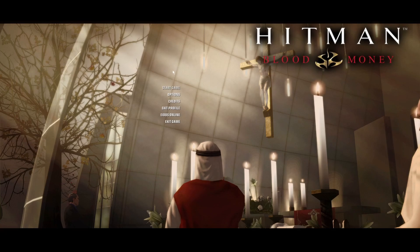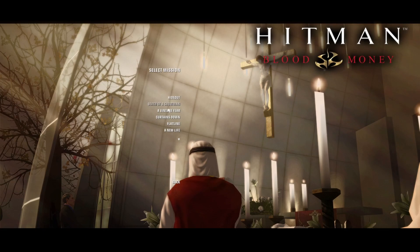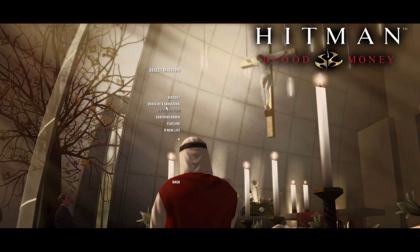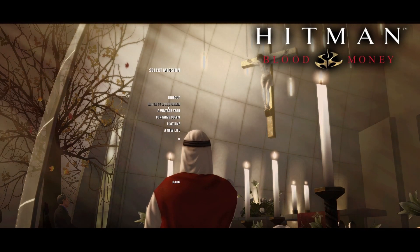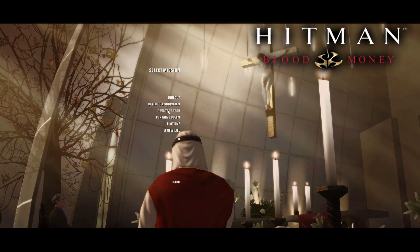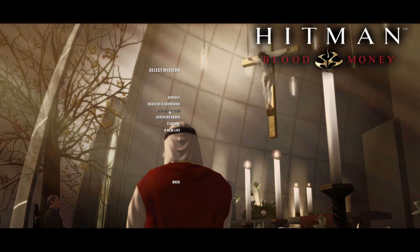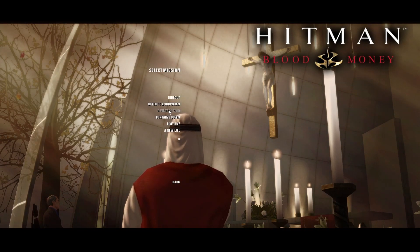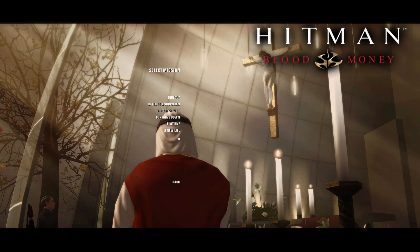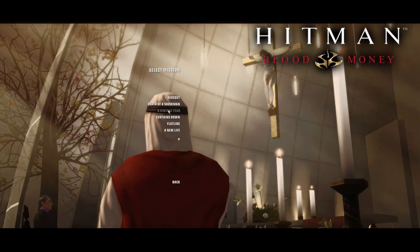So let's get into it without further ado, shall we? Normal difficulty. You can see I've already unlocked several missions. I'm not going to do Death of a Showman in this episode — I might save it for the end of the series if you guys want it, so please let me know in the comments. I'm also considering doing a blooper slash highlight reel episode at the end of this series. So we're just going to jump into A Vintage Year and make it look like a drug hit.